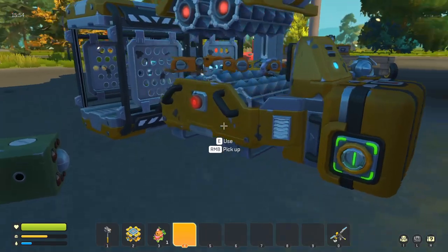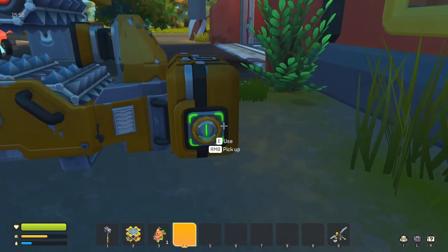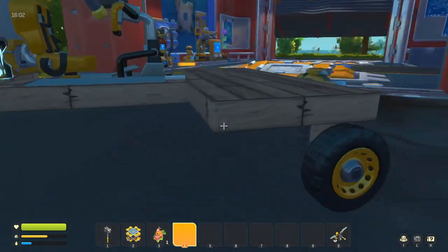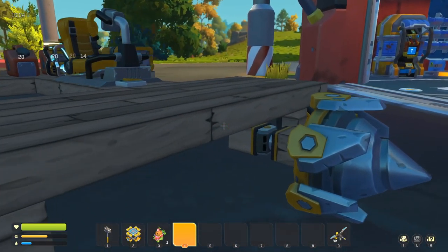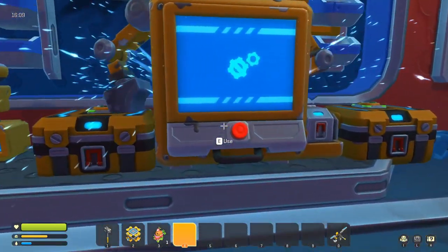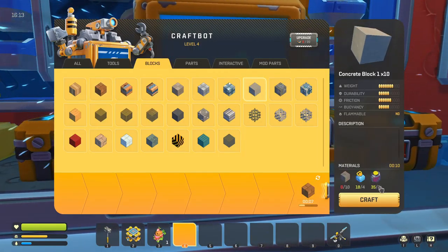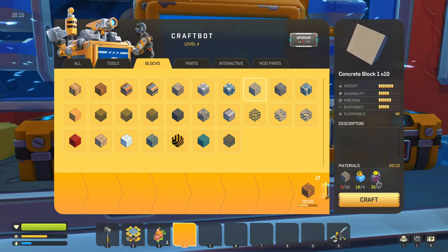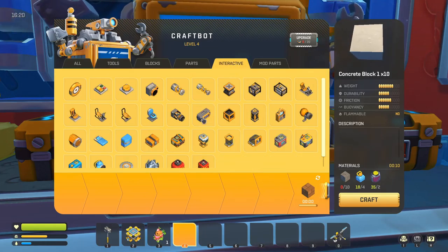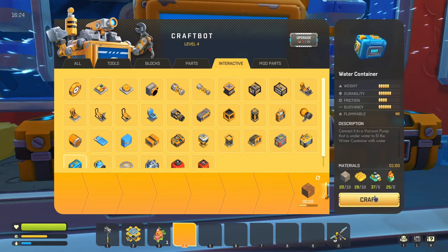Right now we're just waiting for more metal. We have 50 in here right now, plus a bunch of brick. I might actually make a new car out of either metal, brick, or concrete. I haven't really decided yet — concrete's going to be a bit of a pain, but it's doable.